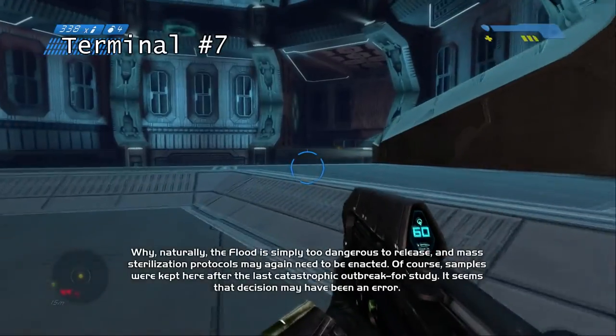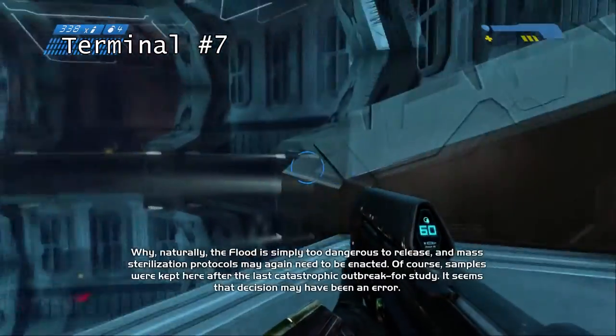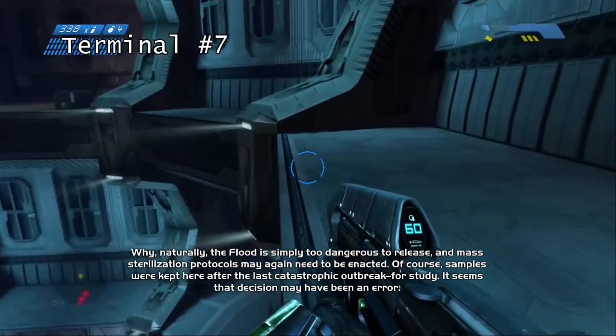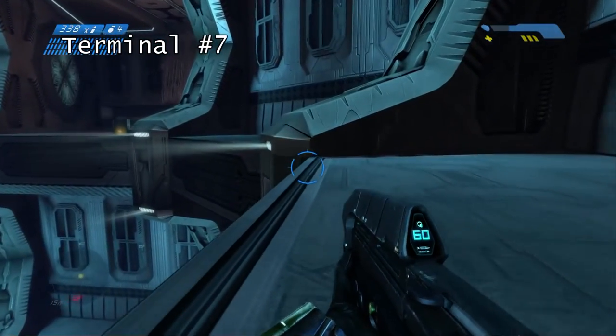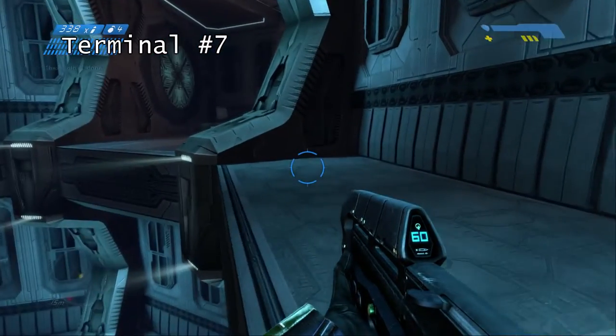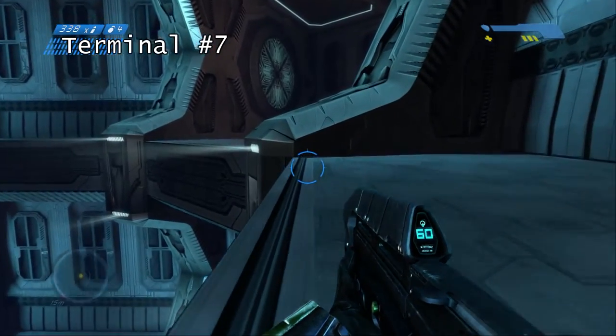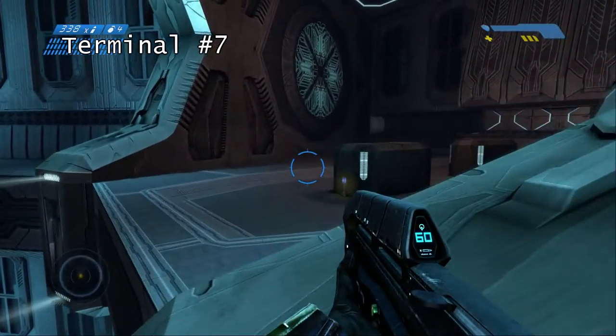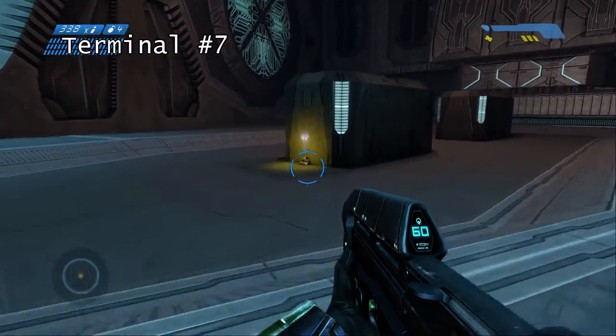The terminal in this level will be — I think it's the second last level before the rooftop. Just look out for that green light in the roof and make your way over here. And then it's right in front of you.